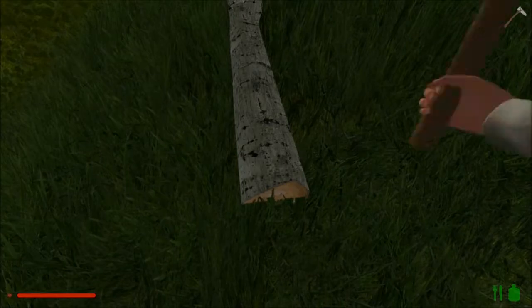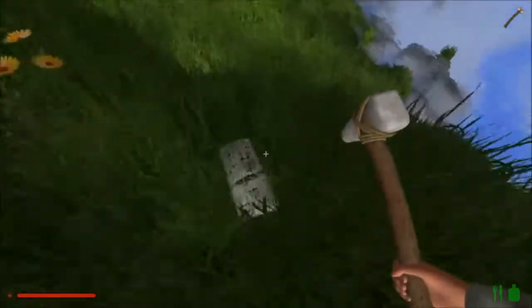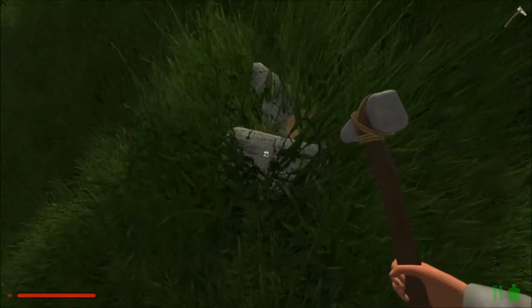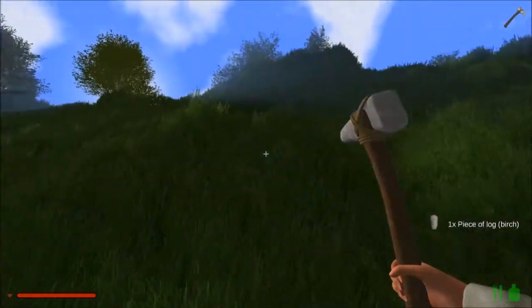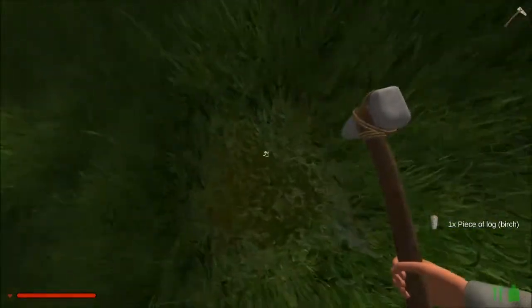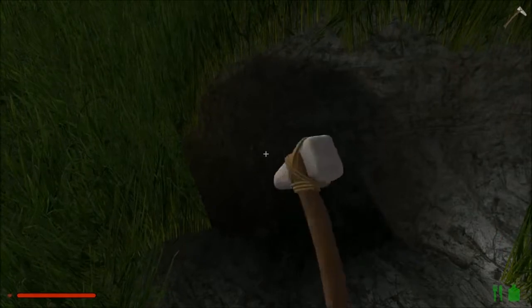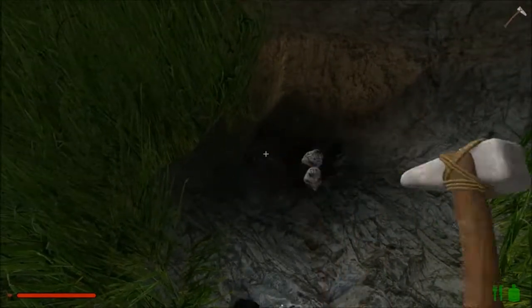We have this crappy little hammer axe thing, and we want to get rid of it as soon as possible. It doesn't do you a whole lot of good. We've got some stone, some iron, some wood, tree saplings. I always pick those up because you're going to want them later, so it's worth it to have them.